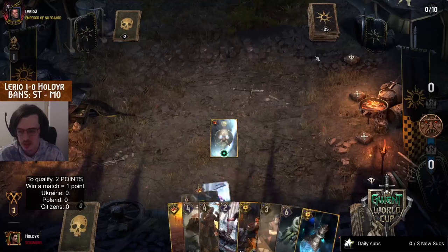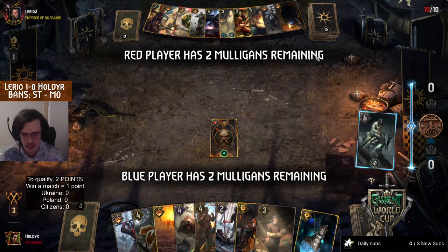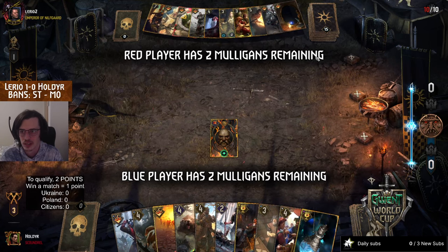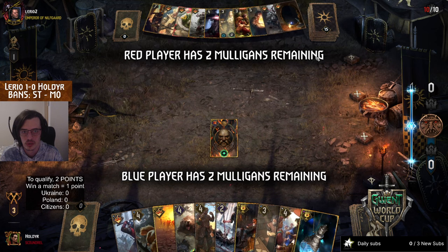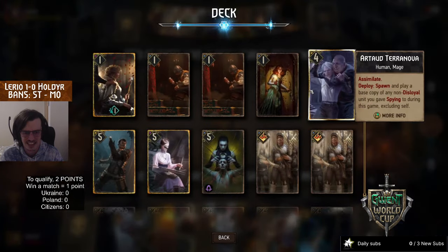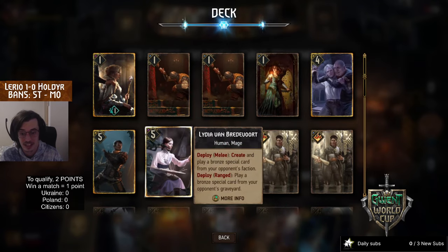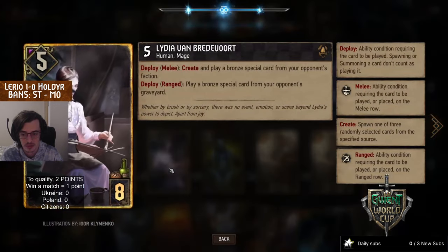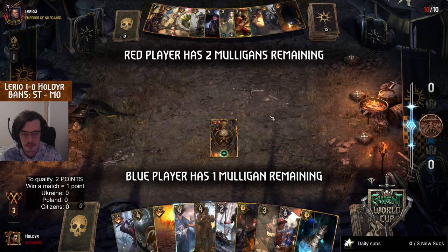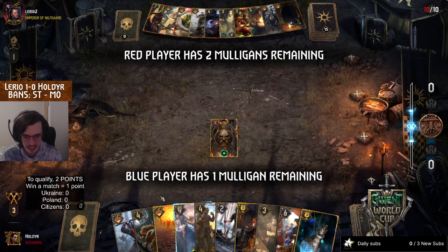Platform once more. Team Ukraine on blue, Team Poland on red. Team Vater - and this was more or less a classic Assimilate list, all the cards plus Lario that was running it. So that was moved to five power, eight provisions. Anything cool you can steal from this list?